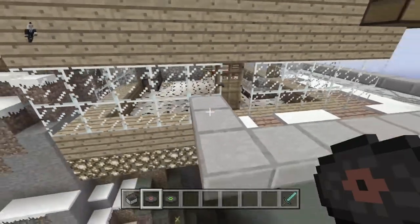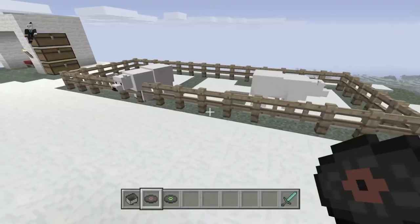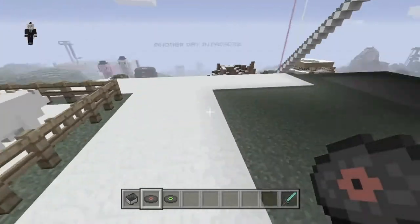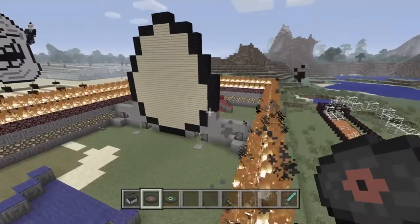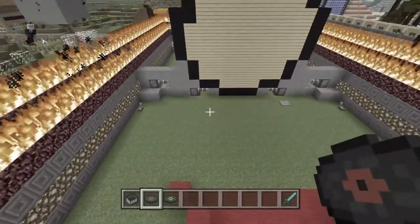Up here is a little cottage that my friend made. There's a mansion that I decided to build in the sky with my polar bear pen. This is a game called Egg Barrels, where you throw eggs at people, and if you get hit by an egg, you are eliminated.